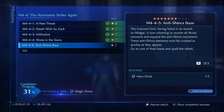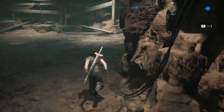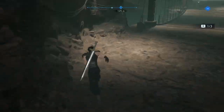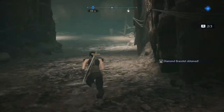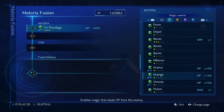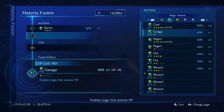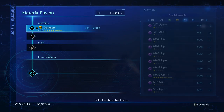Anti-Shinra Base: the Crescent Unit, having failed its assault on Midgar, is now escaping to reunite all Wutai Remnants and expand the anti-Shinra movement. These anti-Shinra elements must be crushed as quickly as they appear. Go to one of their bases and quell the rebels. I have to talk through the yawning because otherwise I'm going to miss the timing since this is pre-recorded. I'm trying Thundaga's leveling up over there, seeing if I can do anything fun with it.